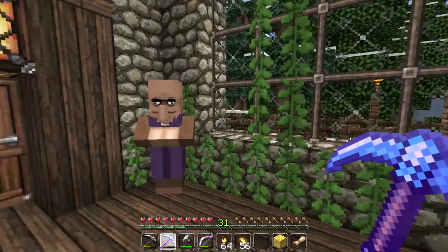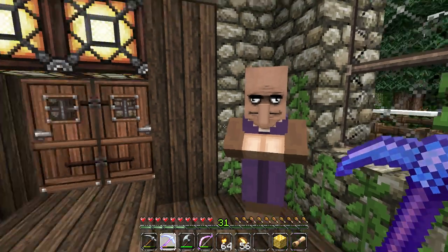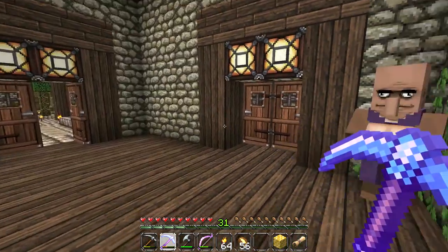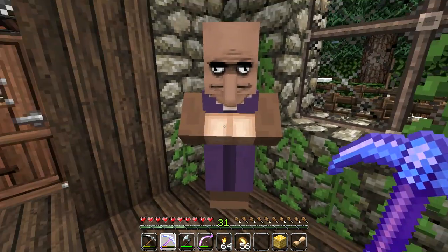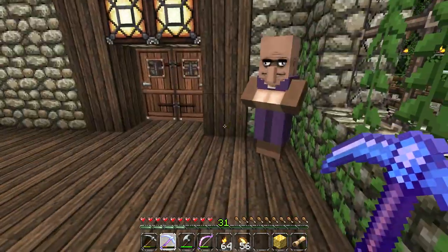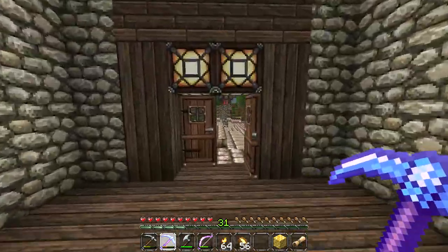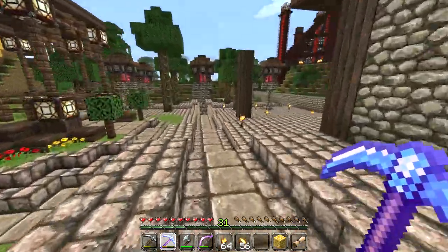A lot of you guys mentioned in the previous episode that Griswold is actually a priest NPC — he's not a blacksmith NPC. We could have found a blacksmith NPC if he had a black coat on, but we found the purple one so he is a priest-blacksmith. He can cast healing spells and he can smith stuff, so that's pretty awesome.